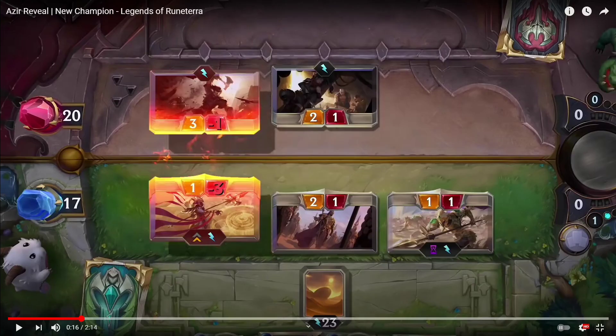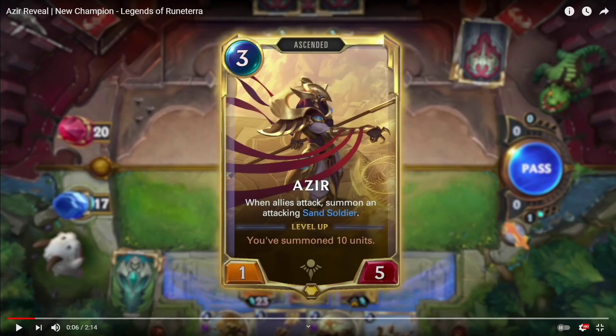Let's take another look at the unit itself. This is Azir as a base — when allies attack, summon an attacking sand soldier. As you summon units, each one counts toward leveling up, and once you've summoned 10 he becomes the level 2 Azir.